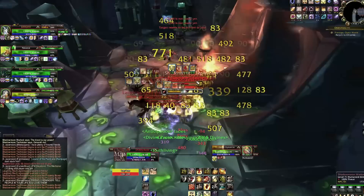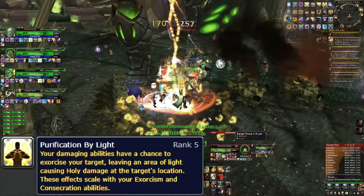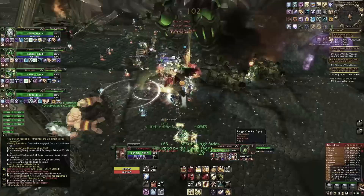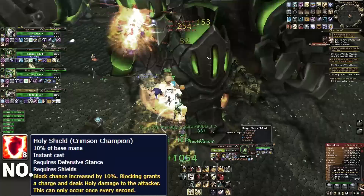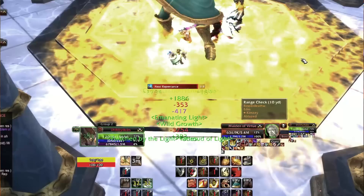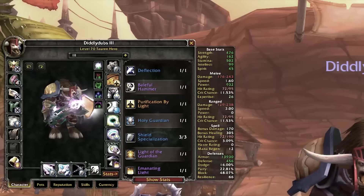I needed to find a Legendary Enchant that was really going to make this build shine. I ended up going with Purification by Light - my damaging abilities have a chance to cause a Consecration effect and Exorcism effect basically at the same time, and it scales with both of those abilities which I do have. I personally want the active version of Holy Shield, meaning I cannot go Crimson Champion - which is a more traditional Paladin tank spec. I'd like to see more Legendary Enchants for Paladins that aren't crazy crazy build-arounds, maybe something more subtle.